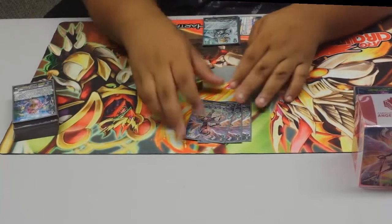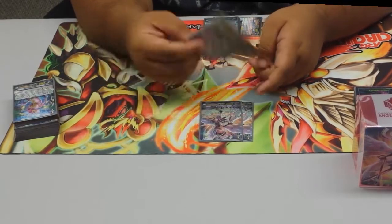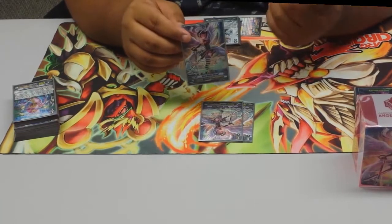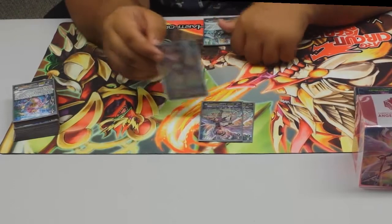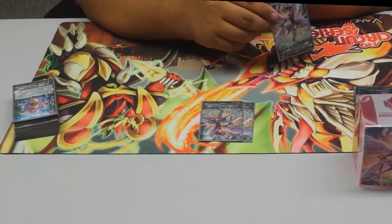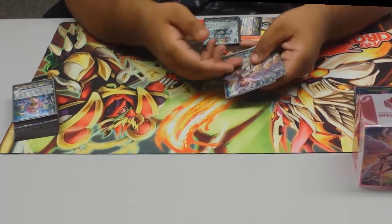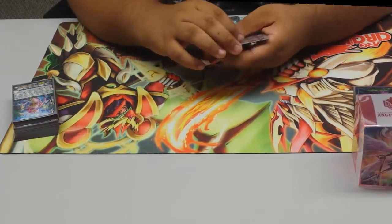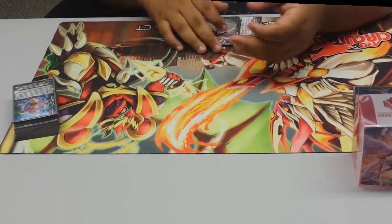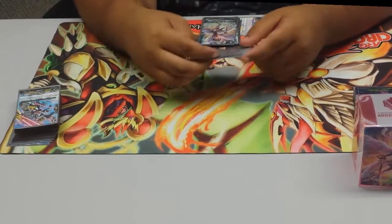For my alt boss I'm running three Black Shiver Gavrail. Her Generation Break 2 skill is when anything goes into the damage zone, the front row gets plus skills and power — it stacks and it's continuous. Her on-stride ability is Counter Blast 1: look at the top three cards of your deck, put one in your damage zone, and superior call a face-up card from your damage zone to rear guard. She's good against control matchups, that's why I'm running her at three.